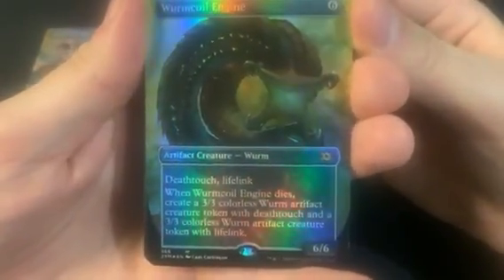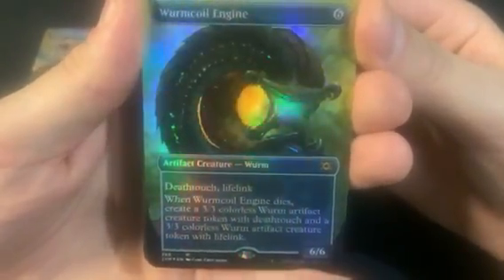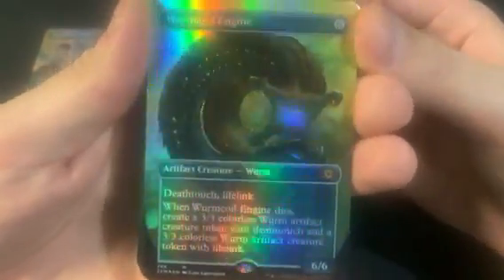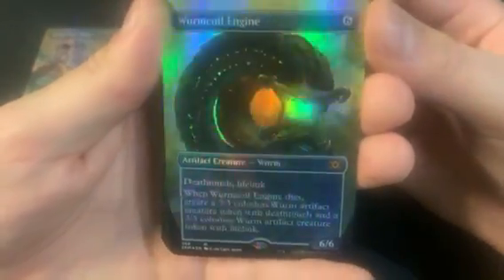The mythic is a Wurm Coil Engine — pretty decent one. Probably below average still. There are a lot of mythics, and if you average the moon it's over $100 I think. This was like $75 or $80 on the site that I looked at.